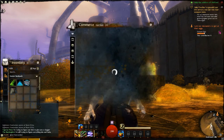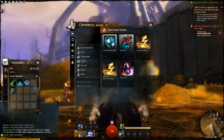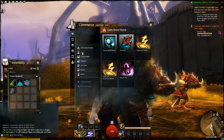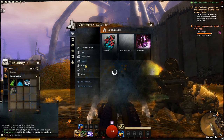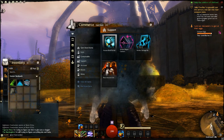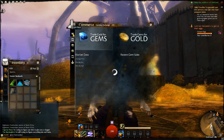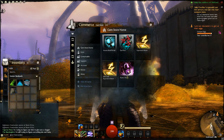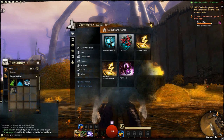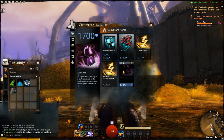Go up here to the commerce section and right here on the featured section is a mystic key. It doesn't actually work — my gems aren't coming up either. But basically what you have to do is buy a mystic key and then you can unlock it. When it's working again I'll finish this video — never mind, it just took a little while to load.